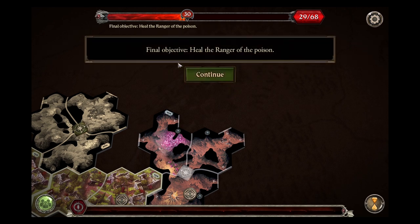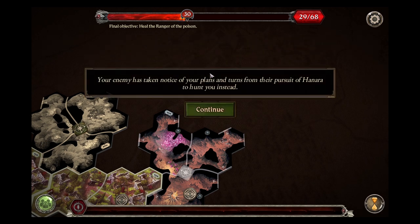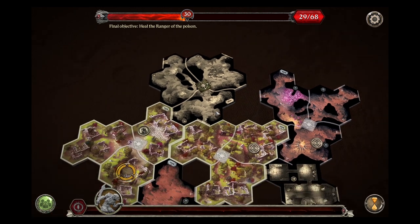I feel like one's not going to be enough - well, maybe it will. Final objective: heal the ranger. Your enemy has taken notice of your plans and turns from their pursuit of Hanara to hunt you instead. Good times.